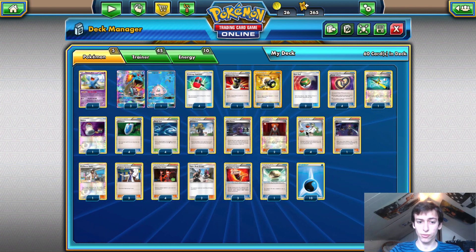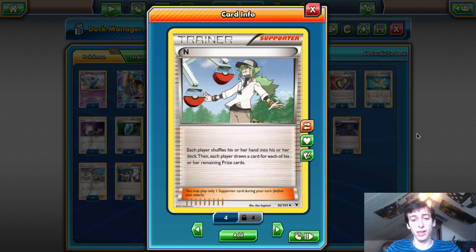Now let's go on to the Supporters. We play four N. A lot of people were playing Judge, including Carl Peters. You want four N because you're not taking a lot of prizes, and N gives you six cards instead of four with Judge. That gives you a better chance of drawing into a double Puzzle of Time. With nine or ten cards in hand, you'll basically always have the resources you need.